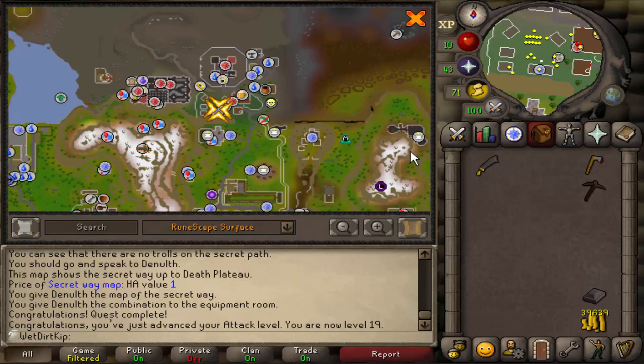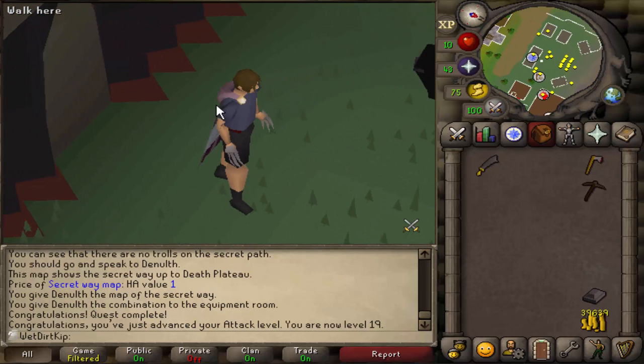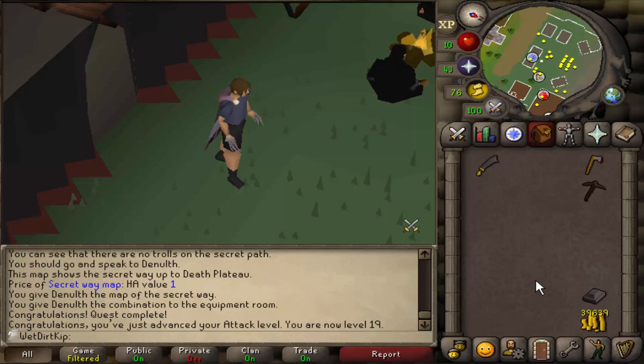It's kind of annoying to get to because you have to run all the way around the path, but at least it's essentially free. I checked Purdue to see if we could reclaim them there but you can't. The climbing boots will be our best-in-slot boots until rune, I believe, because they have a plus two Strength bonus and a little bit of Defence.